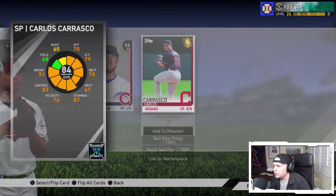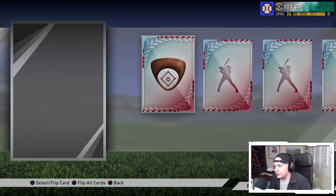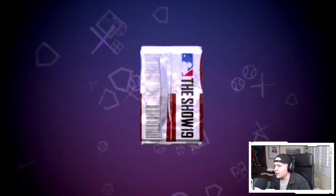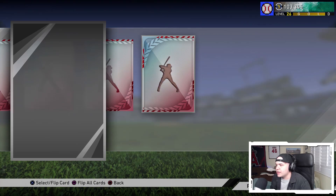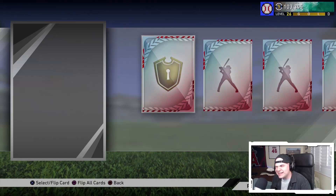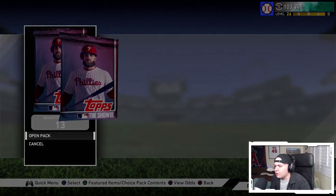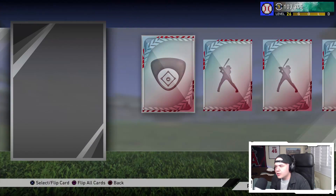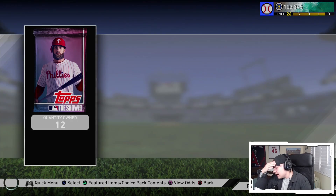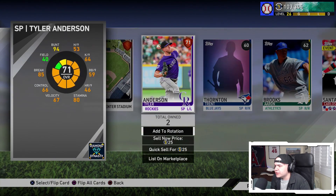Another gold — Carlos Carrasco. I would definitely like those 160,000 stubs. Michael Young should sell either tonight or tomorrow. I just want to get that card out of my inventory before the next round of BR rewards come out because he might dip a little in price. Sometimes later in the year those get transferred into nine-win rewards, but we'll just have to wait and see.